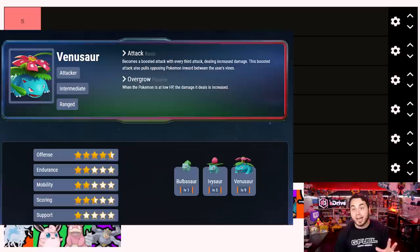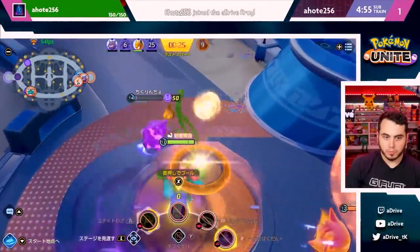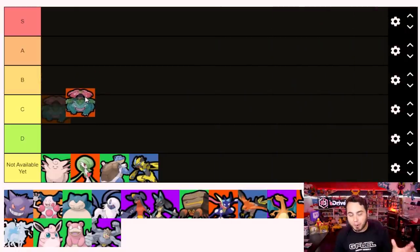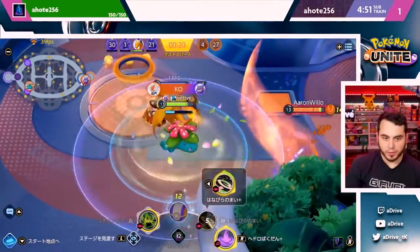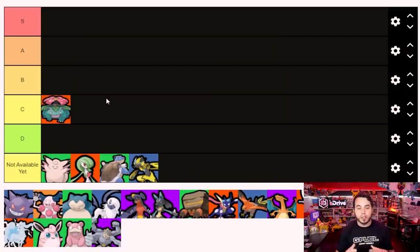The first Pokemon we're going to talk about is Venusaur, and I played a lot of it - I found it to be an incredibly fun character, but it did leave a little bit to be desired. I enjoyed using Giga Drain and Petal Dance, and Sludge Bomb was really nice because the poison was good. Solar Beam apparently was its best approach and can deal a lot of damage, but it seemed a little underwhelming from a damage perspective compared to other characters. I'd like to see it get a buff as we roll out into the official launch.